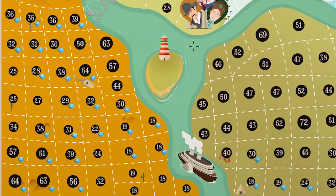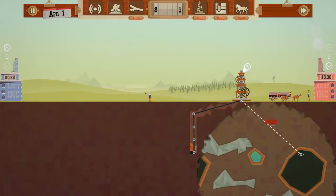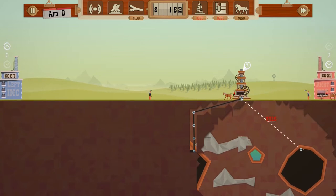Once you finish the first two areas and get to the plains, you will discover the gas resource. Once you start the new level, you can find the gas by guessing where it is, but it is hard to find it so easily.